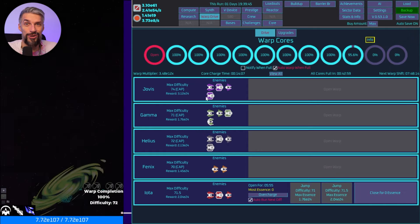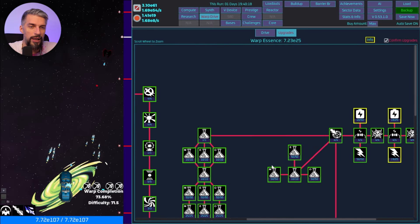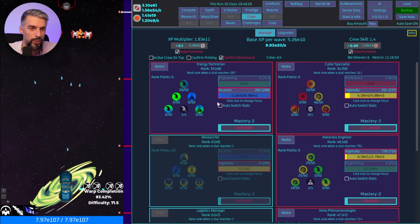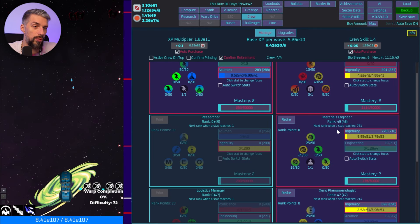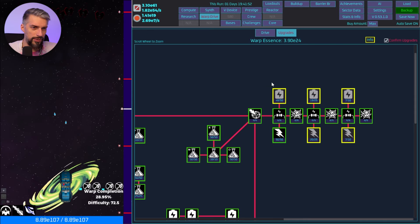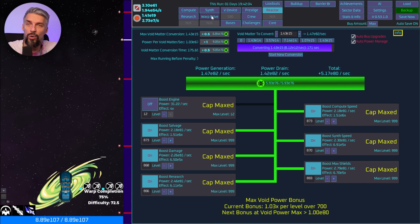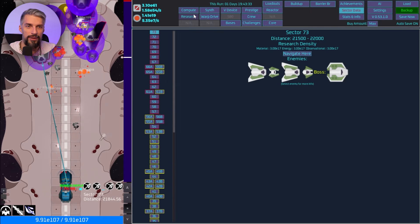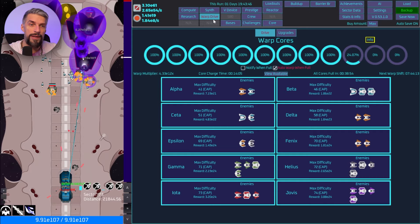Let's go to the warp upgrades and finish this by doing the synth challenge. We can get generation boosts and extra levels for crew members we're using. Materials Engineer gives one extra point — two percent extra synth speed. As I'm buying these I'm getting close to e80 for void power. All those are maxed now. We did all the stages and can say all warp jumps are completed.